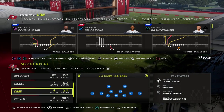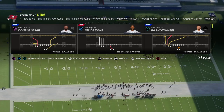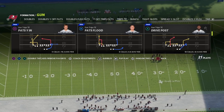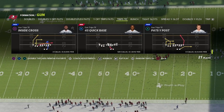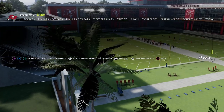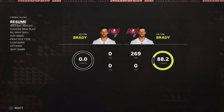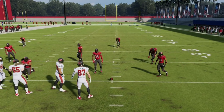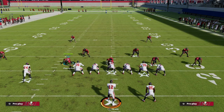We're going to show you why this can be so helpful for attacking cover 2 style blitzes that I think are going to be very popular in Madden 23. We're going to use the PA counter go out of the trips tight end formation. You want to run this with good spacing, so we're going to move the ball over to the right hash mark so that our trips formation is to the wide side of the field.